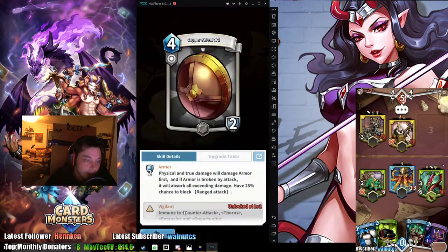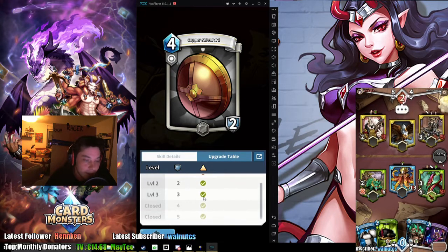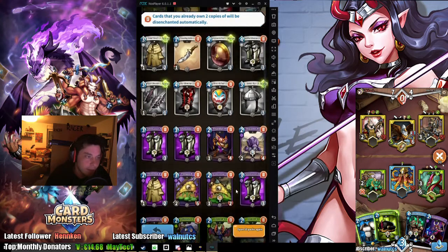Oh, I got a White Copper Shield, that could be useful because it has a nice ability. I don't really like it - I don't think it's good for Berserkers, because you don't want to protect your Berserkers from thorns - thorns give them extra damage. You kind of want to, if their HP is one, you want to protect them when they're low HP and fighting thorns. It can be good anyway.